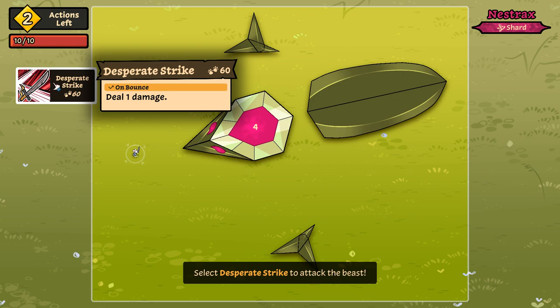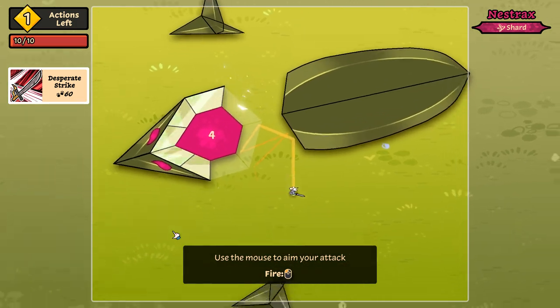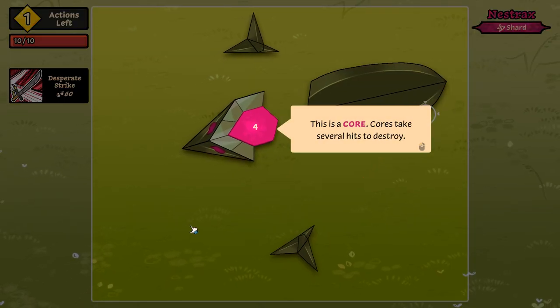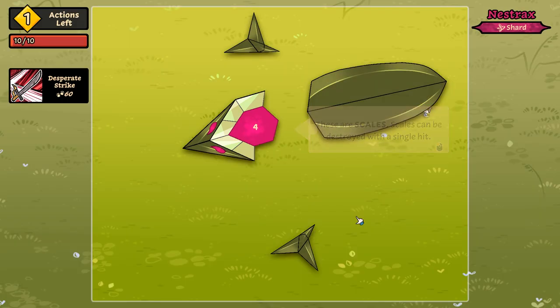So how does this work? It costs 60 paws — deals one damage on bounce. So it's sort of a peggly kind of thing, and y'all know how much I am a sucker for that sort of thing. Let's try to bounce up into there — that's what I was looking for. Course takes several hits to destroy, scales destroyed with a single hit.